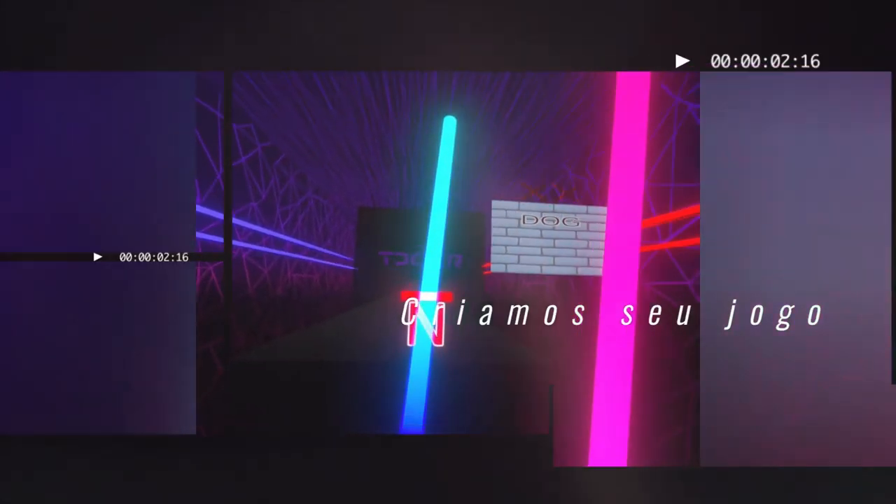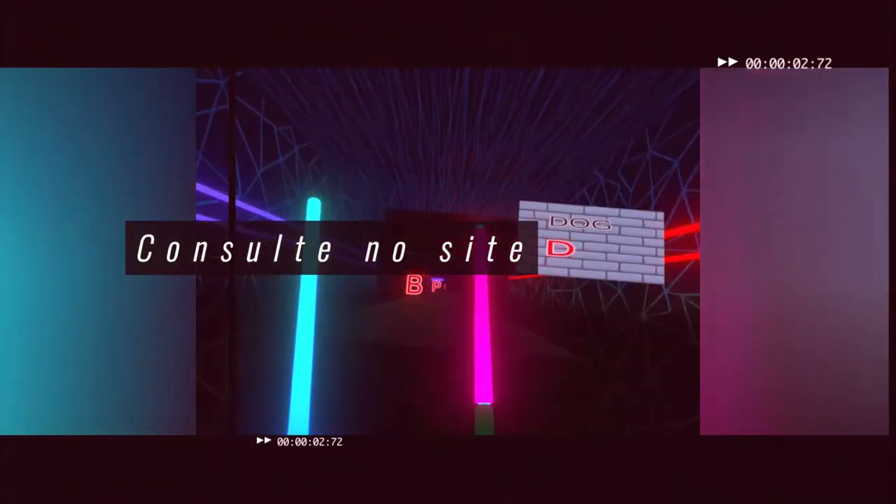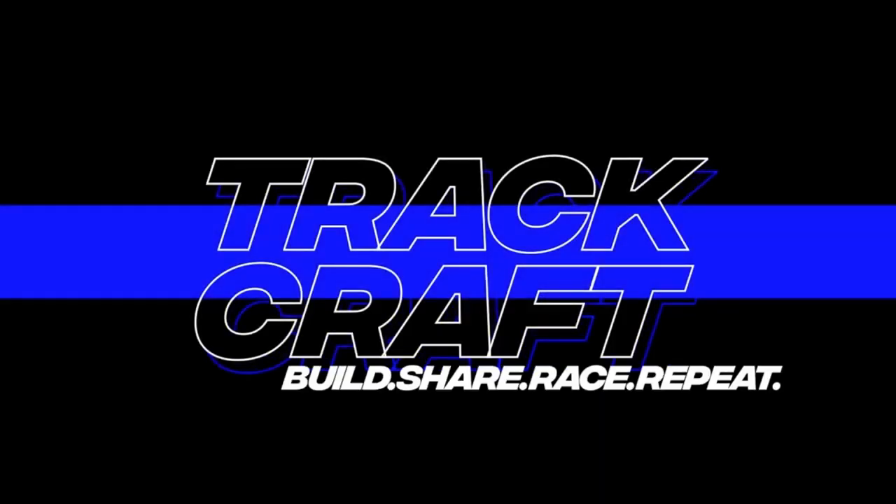Next up is ABC Saber, a Beat Saber inspired game where you can learn your ABCs while swinging. Honestly, if you don't know your ABCs you're probably not old enough to be playing Quest 2, so it's not clear who this is for.